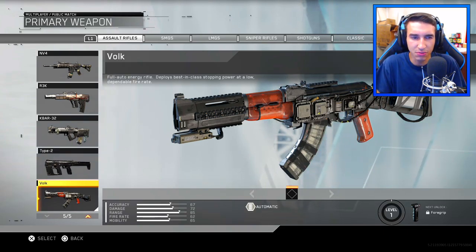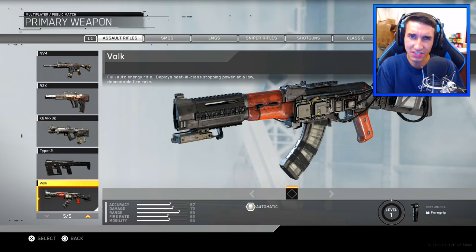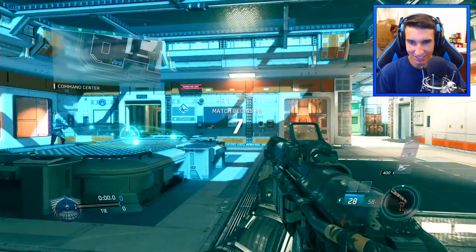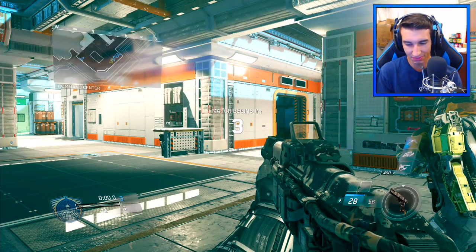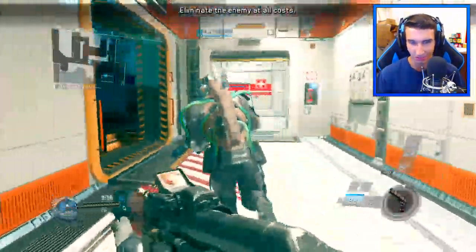Let me know down in the comments if the weapon's glitched for you, but we're just going to play a game with the Vulk, since there's not a lot of gameplay on the internet right now. If you guys do enjoy this video, I would greatly appreciate it if you guys could drop a like down below, and subscribe to my channel if you guys are brand new. So when I jump into this game, I can put on the Vulk, which is the strangest thing, because it seems like everyone else basically can't use this weapon — I haven't even seen people in-game use it.